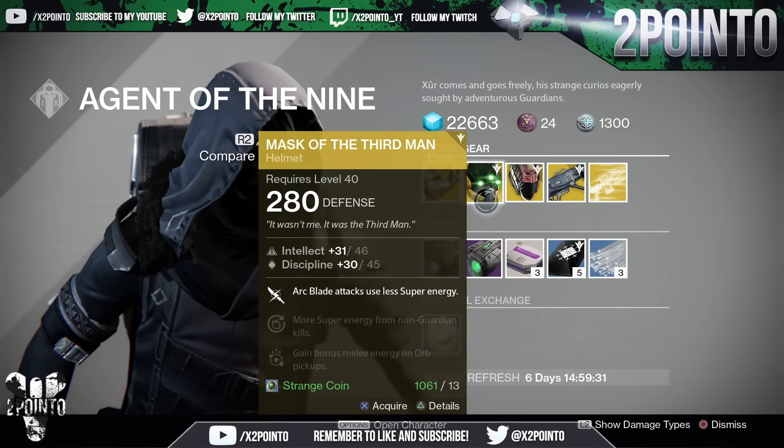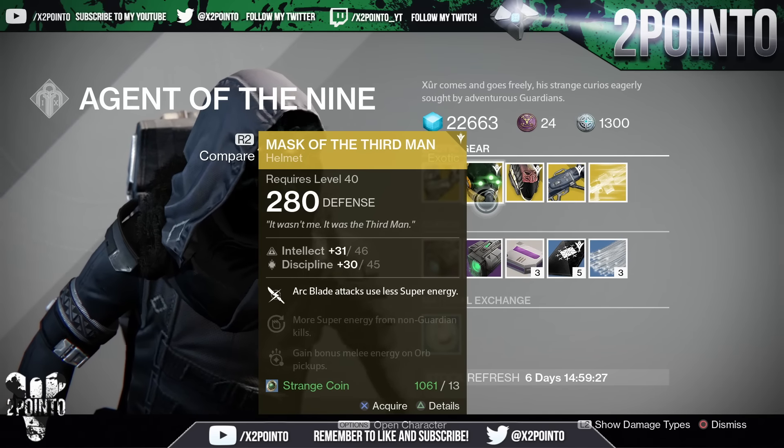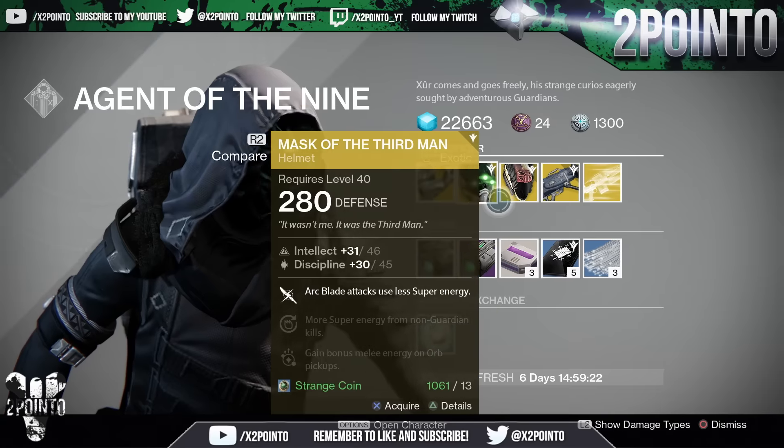Hunters, you're getting the Mask of the Third Man at 46 Intellect and 45 Discipline. Arc Blade attacks use less super energy, more super energy for non-guardian kills, and gain bonus melee energy on orb pickup.